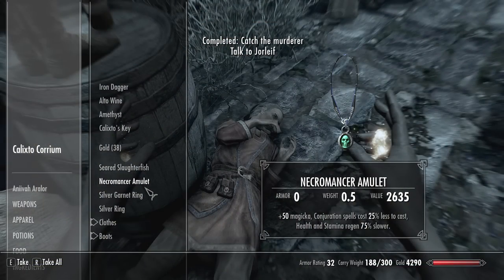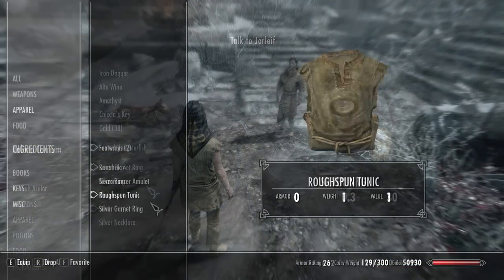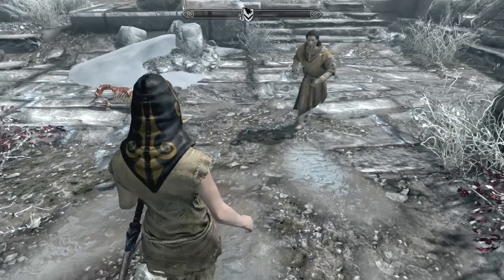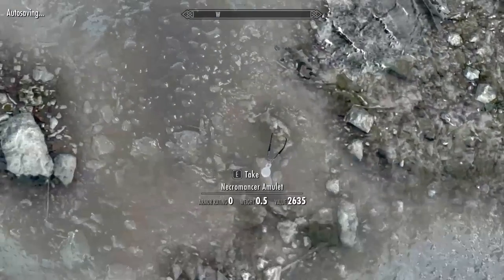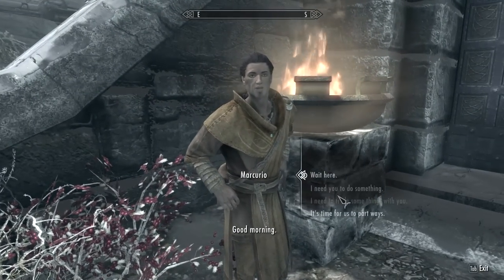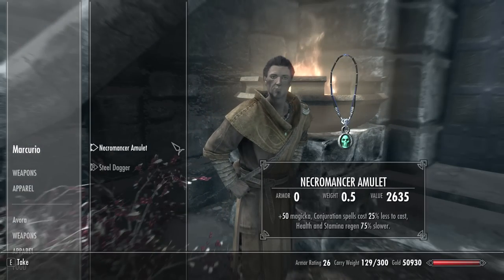I'll be using the Necromancer Amulet to disable health regen. Once you have it, drop it in front of a city gate and order a follower to pick it up. Then exit and return through the gate, and there's a chance that an extra one will have spawned on the ground. Keep trying until you get a second amulet.